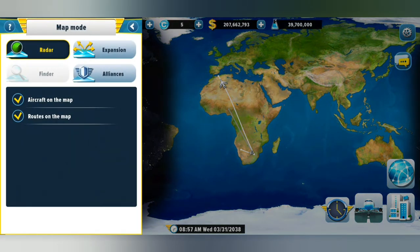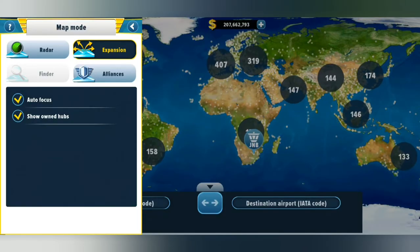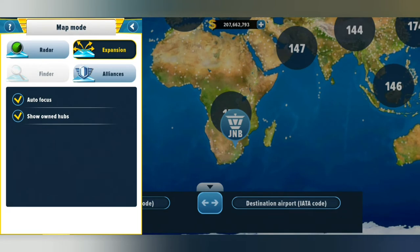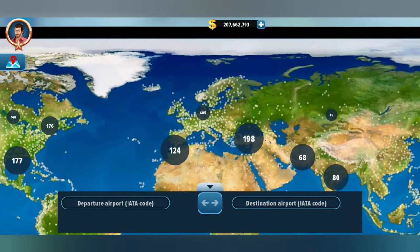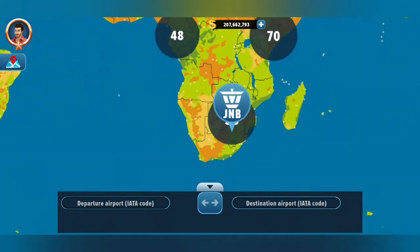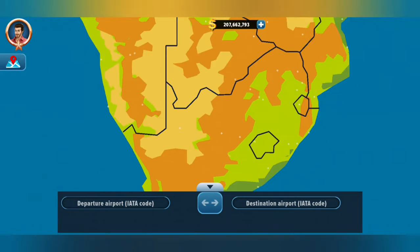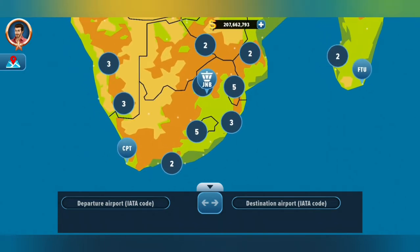Let's go down here. First of all there's the radar — the map we're using now with all the tabs on it. If we go over to expansion, it changes to all the little cities and hubs around the world where we can take our airlines. Wow, there's a lot in Europe and America. I'm from down here in Africa — JHB specifically — and there aren't too many airports here.